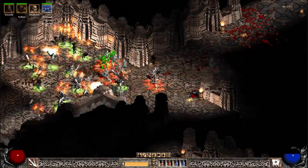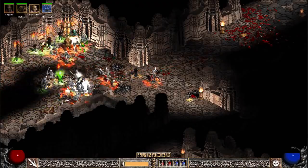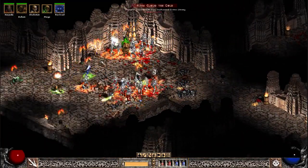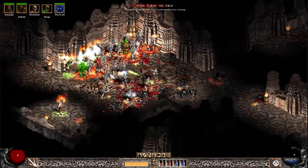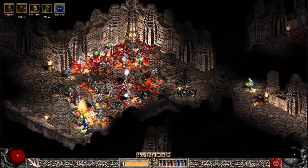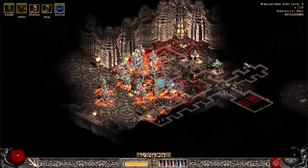Basically, all you have to do is spam Amplified Damage. That's pretty much it. That's your goal in life as a Summoner — just keep Amp Damage going. And if you feel like it, keep your revives up. Other than that, it's pretty straightforward once you get the build set up right.